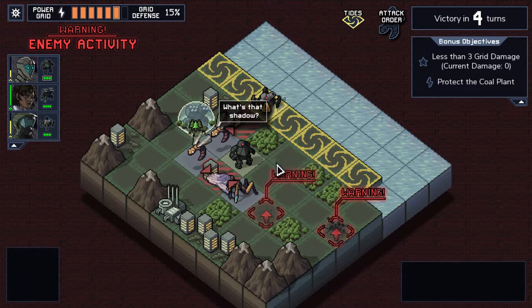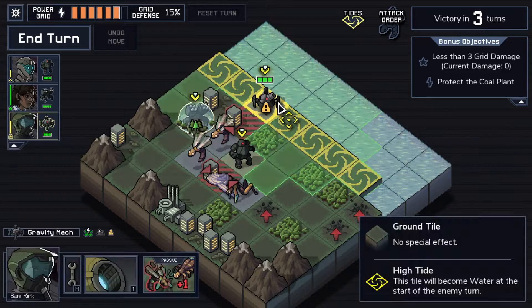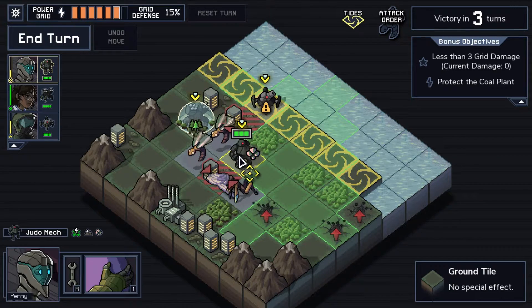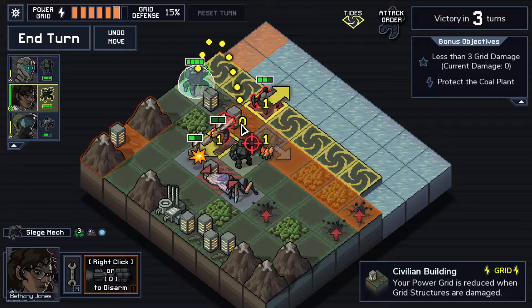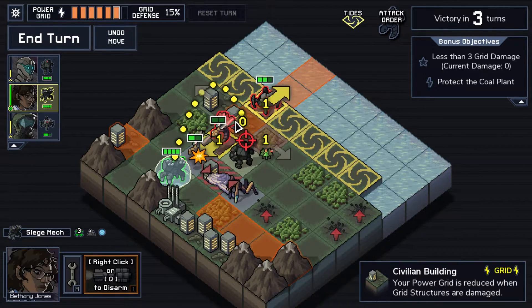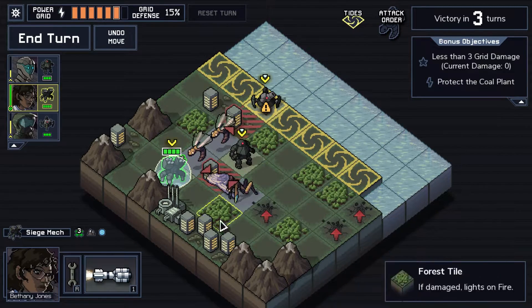They're going straight for the buildings! But we have Buildings Immune. We can knock one of the hornets into the other hornet pretty easily with the siege mech — it is essentially a kill. I probably want to position myself here because I want the siege mech to guard these buildings or at least have the ability to guard them.